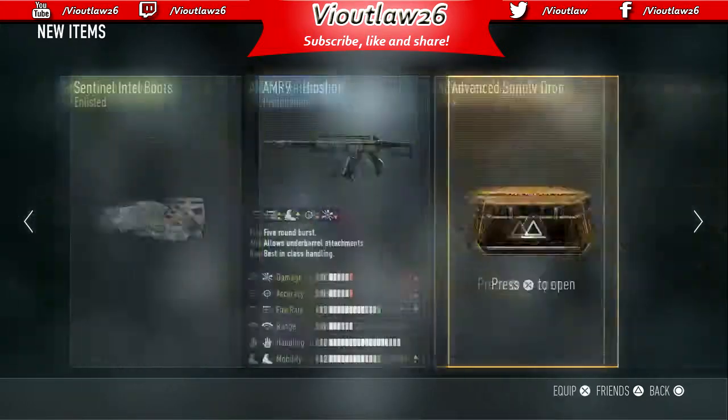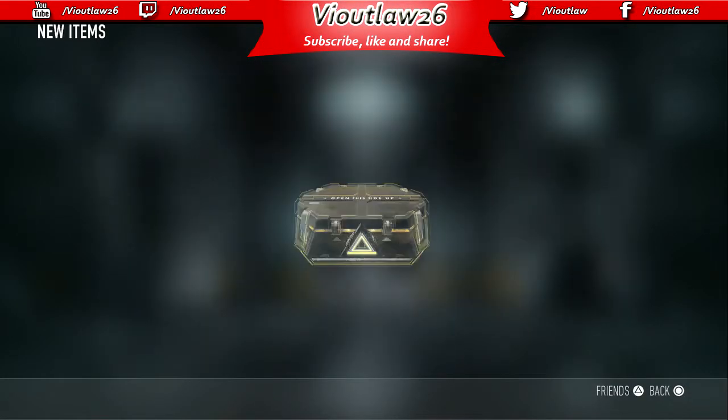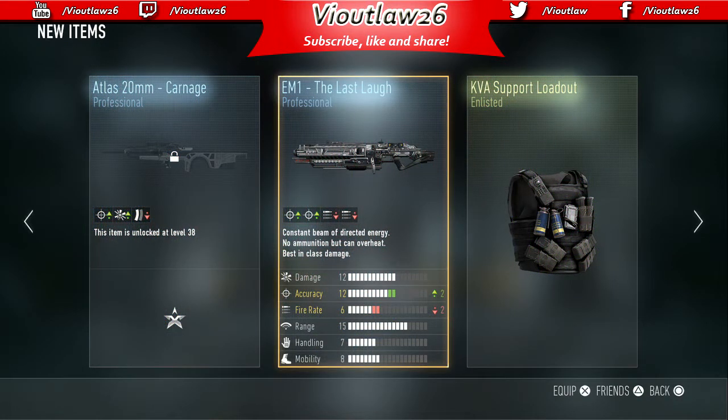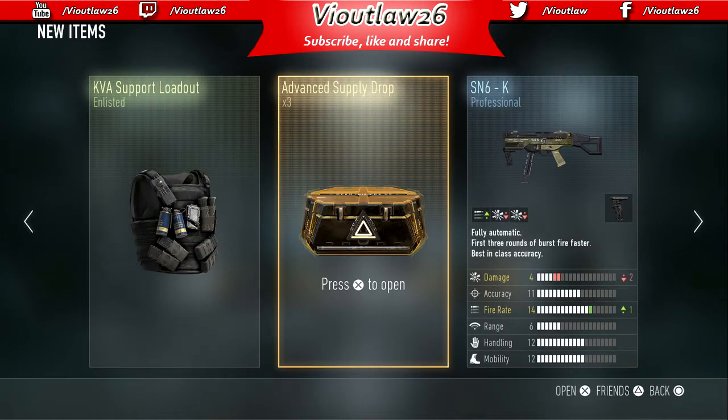What the... okay, there it is. How many more we got? Three more. This is the last three advanced supply drops for the first opening — there will be more, this won't be the only one. You can't let the very first one go by without getting something special, some elite weapon I don't have yet. Come on baby, last three, let's go!